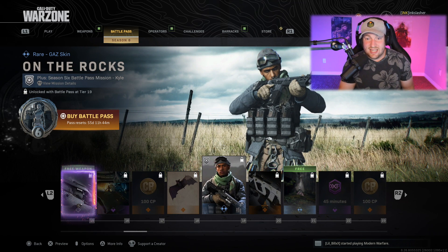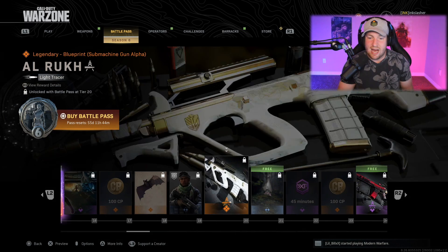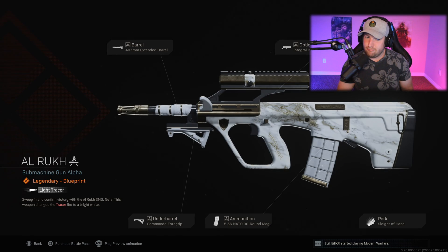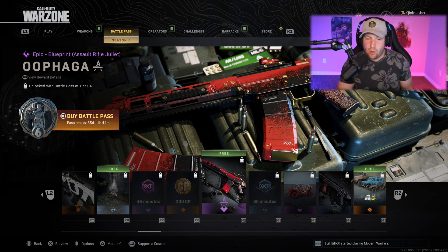After this we get another character skin, this one for Gaz called On the Rocks — I like Gaz as a character. This is kind of a winter-themed skin for him. After this, a weapon blueprint called the Owl Rook — I'm probably saying that wrong — which has tracers on it and is for the AUG.